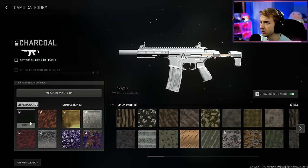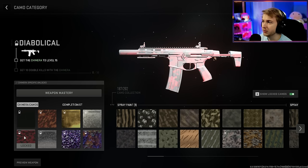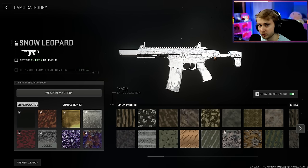So we have Charcoal — I'm not sure if it's actually displaying on there or if that's just default. No, that's the camo. Wow, a real exciting one right there. We have Aztec, which is like digital fall camo — not awful, not great either. We got Diabolical, which looks like a little hex pattern. Red Tiger. And then Snow Leopard — basically just a snow leopard. Nothing too crazy here.